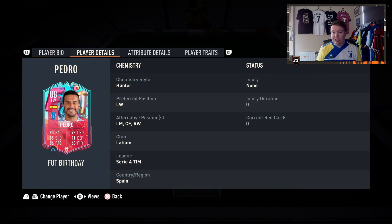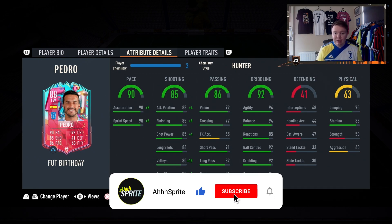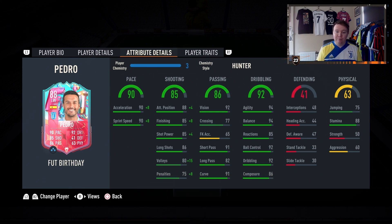He could play a number of positions — left wing is where I'm going to play him, but he could play left mid, centre forward, or right wing. He has got 90 pace: 90 acceleration, 90 sprint speed, so he is rapid. Finishing-wise: 88 attacker positioning, 85 finishing, 85 shot power, 86 long shots, 80 volleys, and 75 penalties — so he can definitely finish if he gets in the right positions.